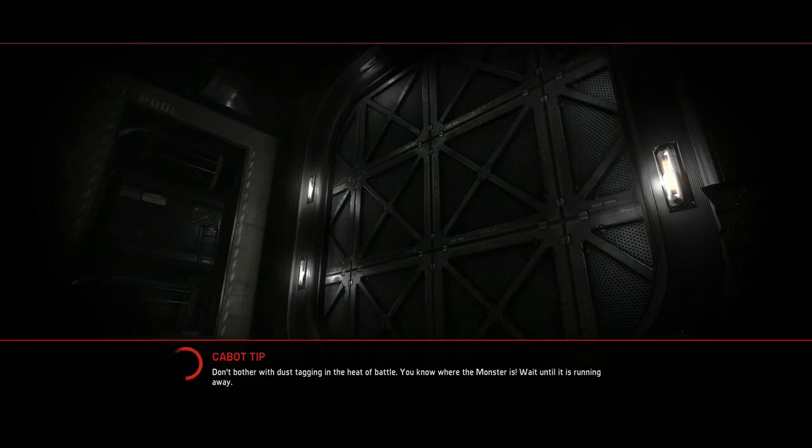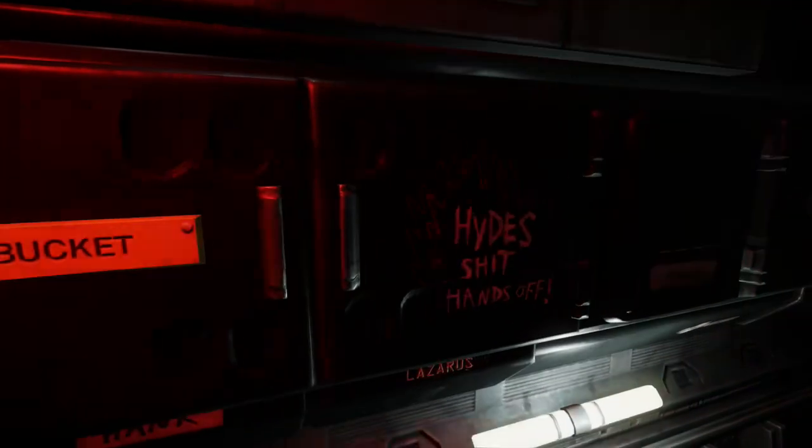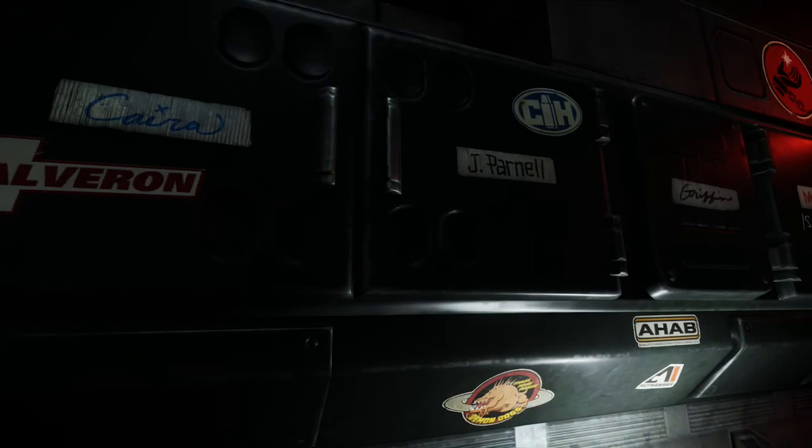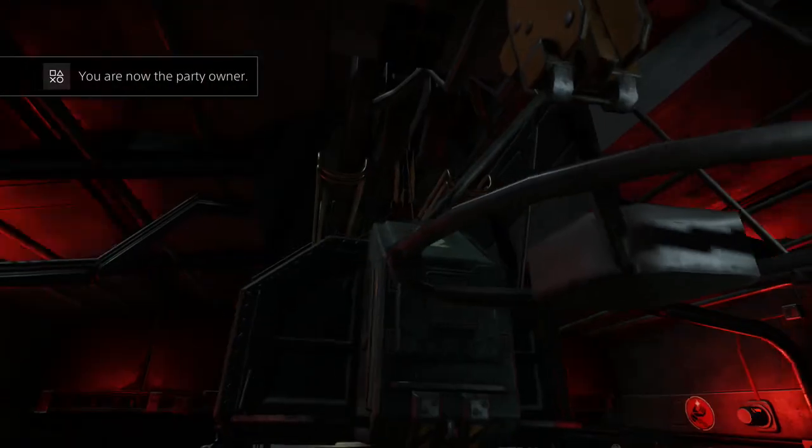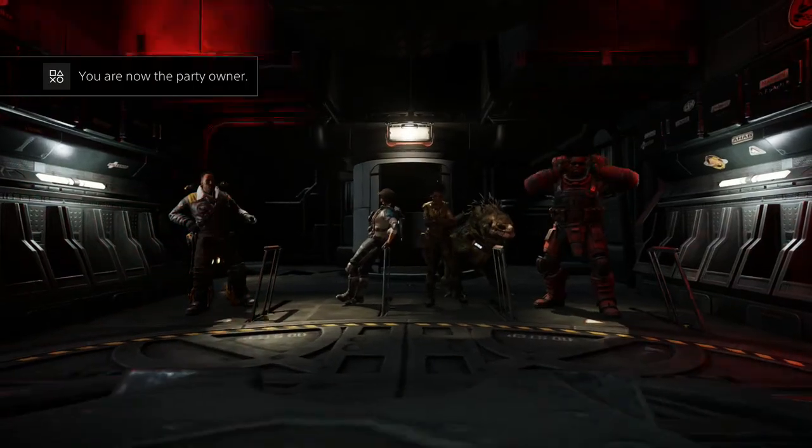What's going on guys, Blaze here bringing you some Evolve gameplay once again. This is just a quick little game I got while using Cabot, the support class, against the Wraith. It was stupidly quick so I was just like, okay cool, I'm going to upload it because it was a really good game. The Wraith didn't really have a chance at the start.